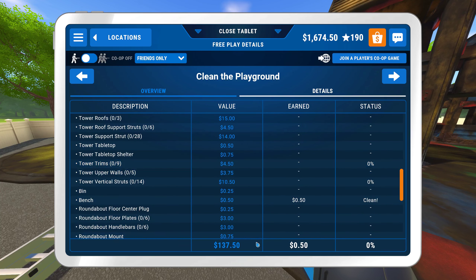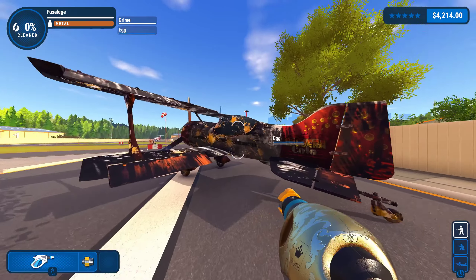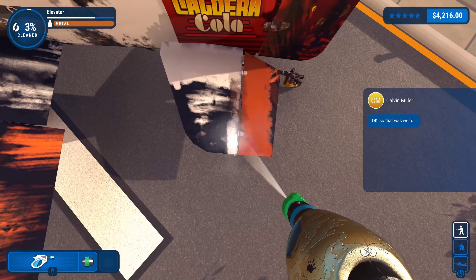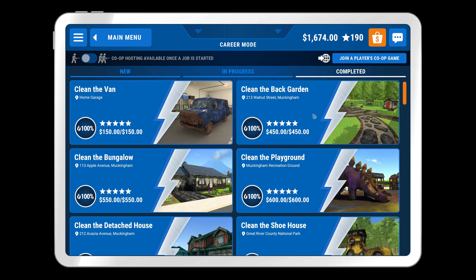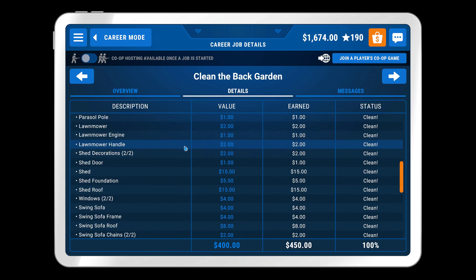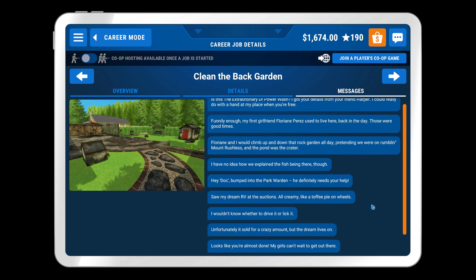Players can expand this menu and manually switch between the many parts of the power washer. A similar menu known as the tablet can be brought up, which will display every single part that needs to be cleaned, how many of one part exists, and the total amount of dirt that has been cleaned off a part. The player will also get text messages from clients, and they're either complete nonsense, or actually related to the job the player has to do. The menus look like blueprints to further the idea of the player as a power washer.